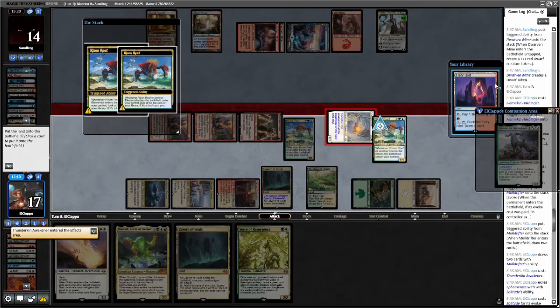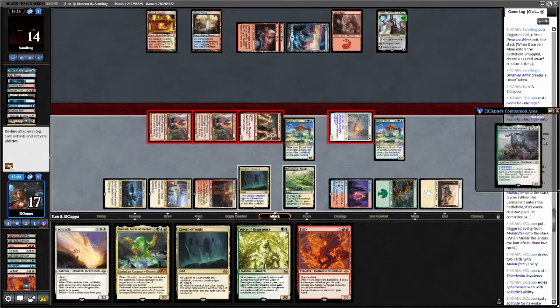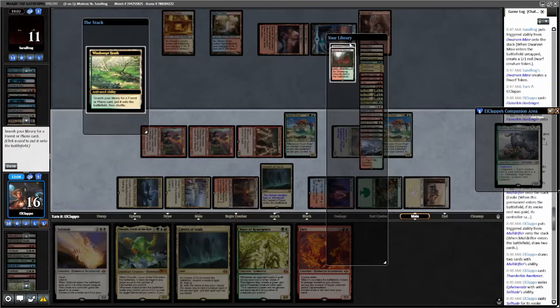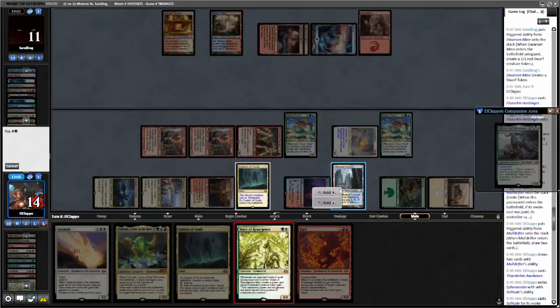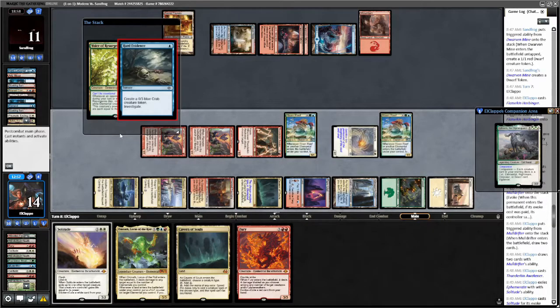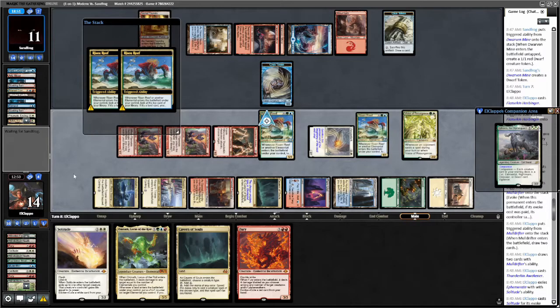Triggers — put the Fiery Islet into play because I remember this time. Put Fury into hand. And now we're going to second main phase a Voice of Resurgence. Down to sixteen — let's grab a Hallowed Fountain untapped. White, green — play the Voice of Resurgence. Hmm, hard Evans — are we just dead here? I hope not. Gonna sack their Clue maybe, get some Risen Reef triggers.